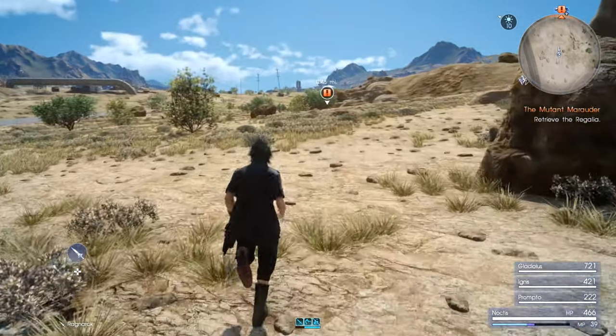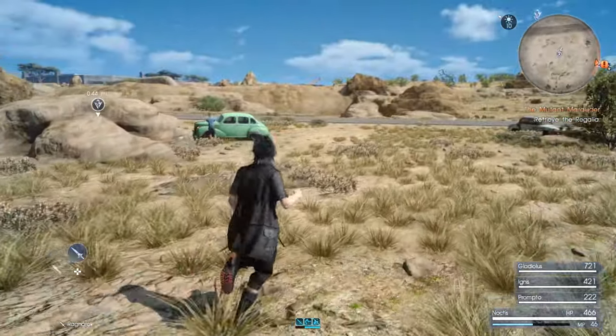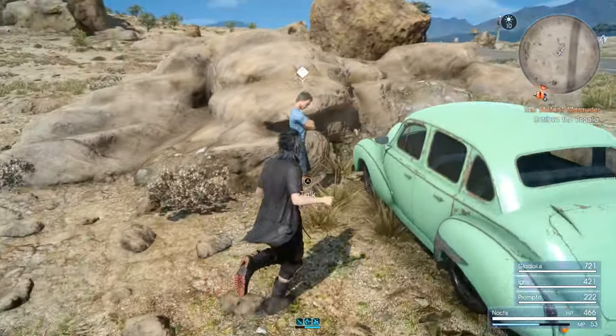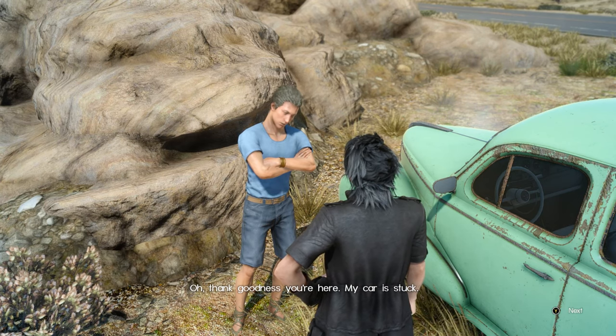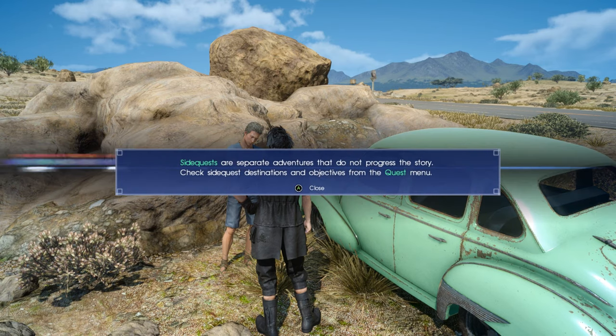I thought I could send it and just make it — send it far away so I could get there. What's wrong, sir? Car problem? You didn't help us, you son of a bitch! Thank goodness you're here — my car is stuck. You need a repair kit to fix the car. Sidequests are separate adventures that do not progress the story.